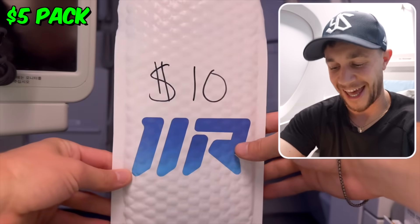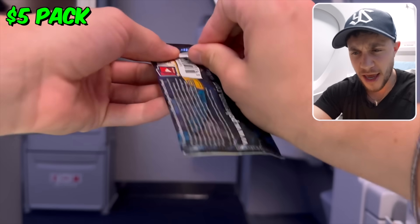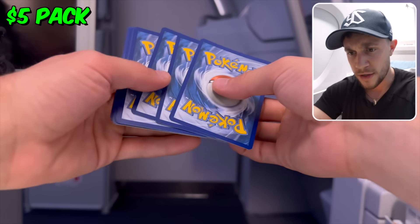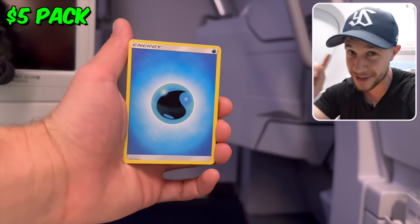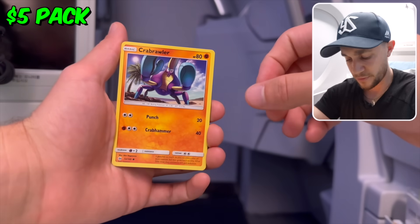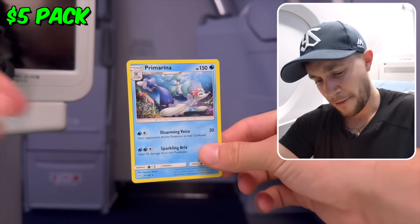Next up we've got the $10 pack. This is Sun and Moon base set right here. I feel like not a lot of people really know about or are talking about this set right now. Sun and Moon base set is cool because Umbreon right now is the king of Pokémon — not so much Charizard, it's Umbreon. And in this set there's a rainbow rare Umbreon to pull. I don't know how much it's worth — definitely not as much as this seat I'm sitting in, unfortunately. Carvana... that hurts.